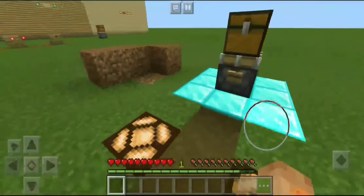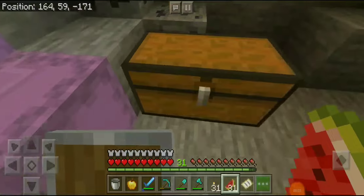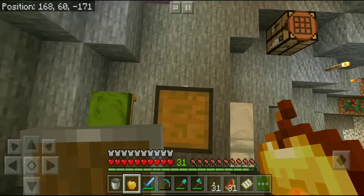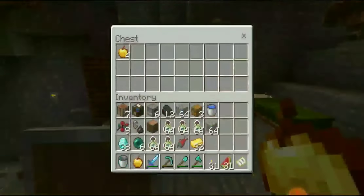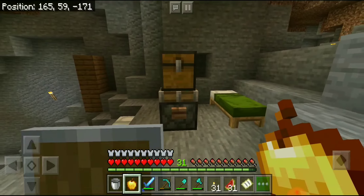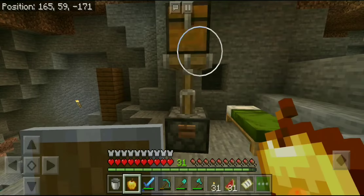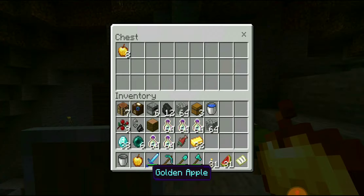Here I am in an anarchy realm — one of the best environments to use duplication glitches in, because in true anarchy realms you're allowed to hack, duplicate, and do whatever you want. Let's say I only have a couple of golden apples and I want more, since gold apples give good effects. All we do is put the golden apples in the chest and press the button. If you're lagging really hard it'd be nearly impossible, but I just got it.